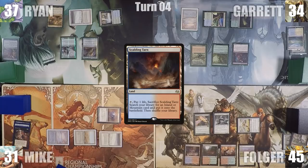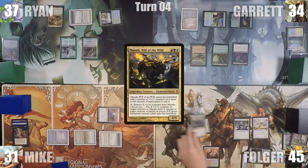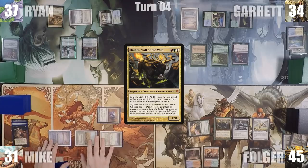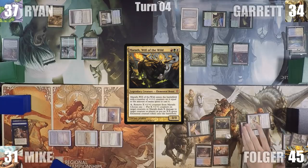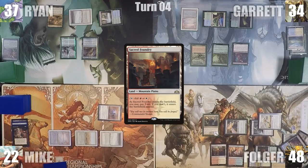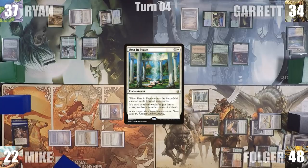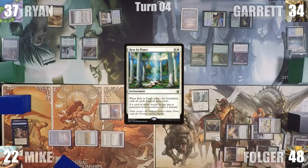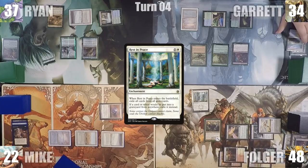Folger plays a Scalding Tarn for turn and casts his commander, Marath, Will of the Wild. Marath enters with three 1/1 counters on it. He attacks Mike with his creatures and Mike takes 9. In his second main phase, he cracks his Scalding Tarn for a Sacred Foundry into play untapped paying 2 life, and casts Rest in Peace. Both of the Flash Hulk players die a little inside, and Folger ends his turn.